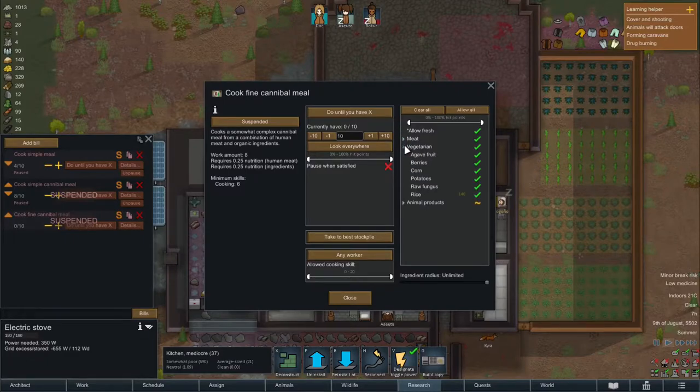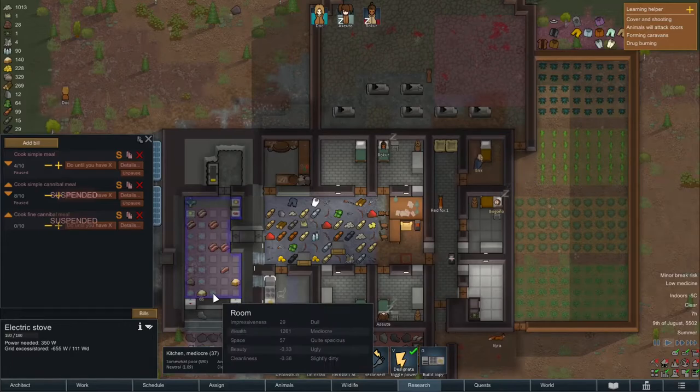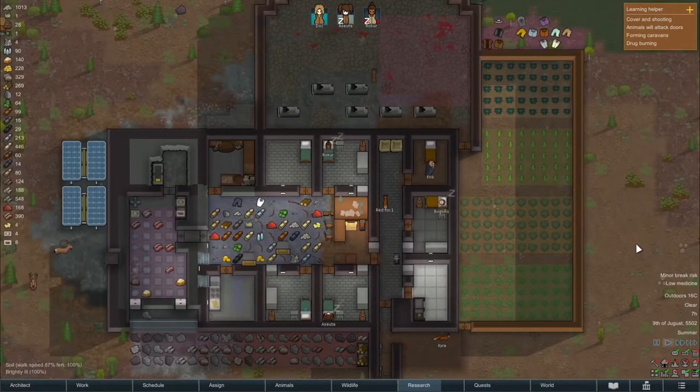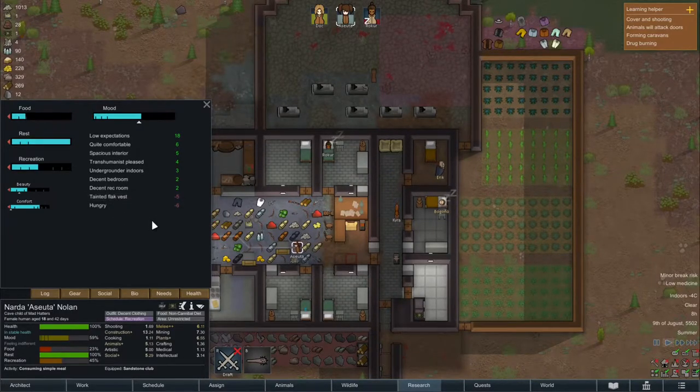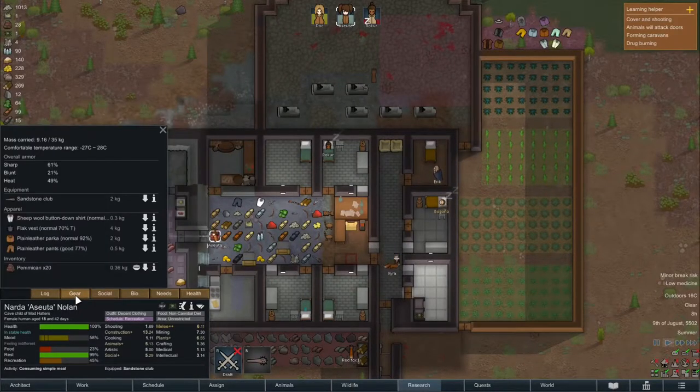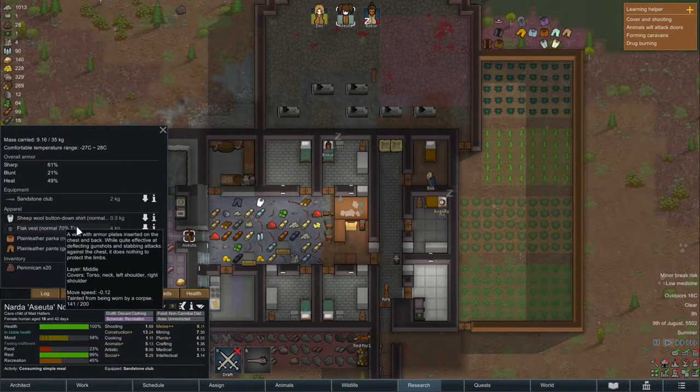Also, instead of simple meals I've set up a bill for cannibal fine meals. This way the human meat won't go that fast and we have rice to spare. Ashuta here is wearing a flak vest and as you know this comes from the guys we killed in the last episode. So this is tainted wear and we have a minus five debuff for it.